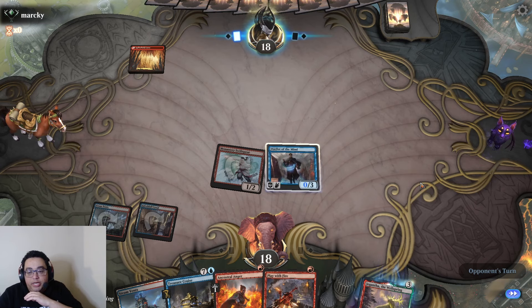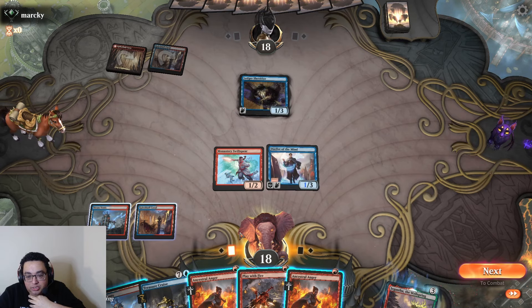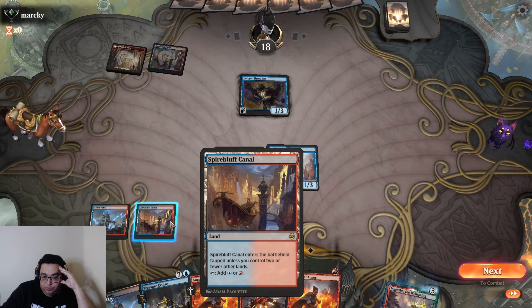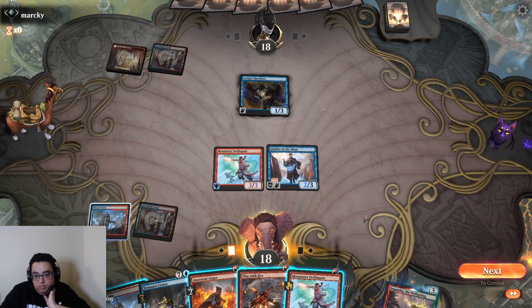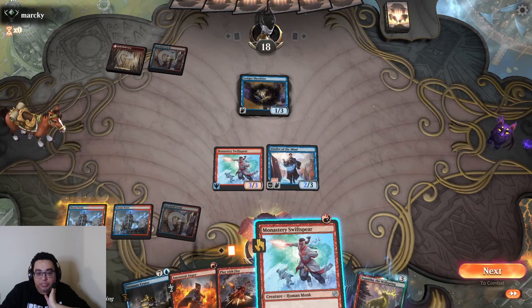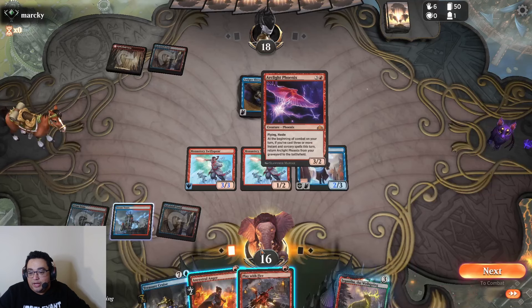Gotta read it. Shredder — we don't have a Fiery Dance for that. Thinking about how much we care. We can make Swiftspear second-speed and then attack into Ancestor's Anger. If they don't block, they're taking a bunch of damage. We're going to trigger Elesh Shredder and run straight into it. They've just discarded things.